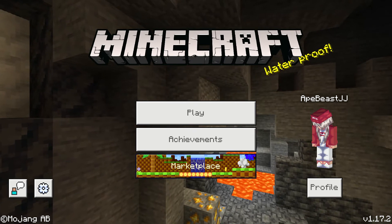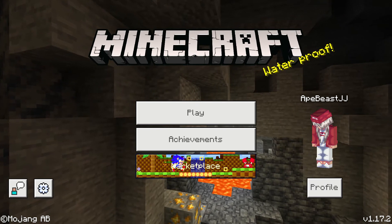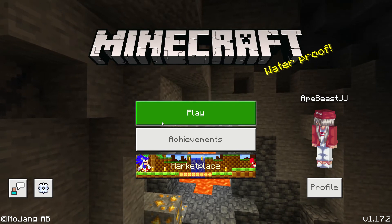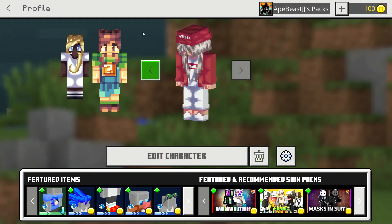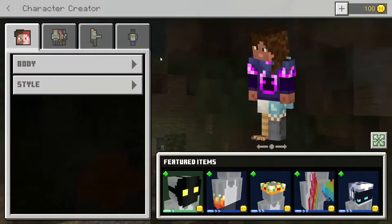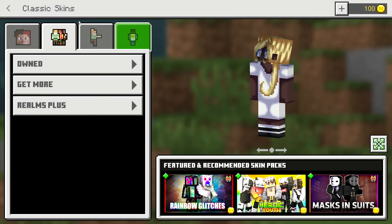Hey guys, today I'm going to show you how to make your profile in Minecraft. So once you go on the first page, it's different. There's a settings button, if you go to settings right down there. I got my skins from John Three, and so my friend's on the call so it's gonna be a little loud. But anyways guys, these are how many skins I have.